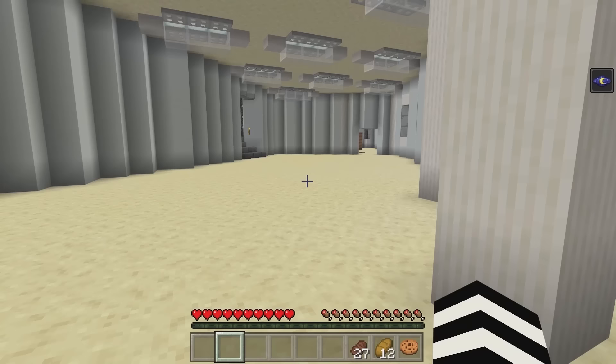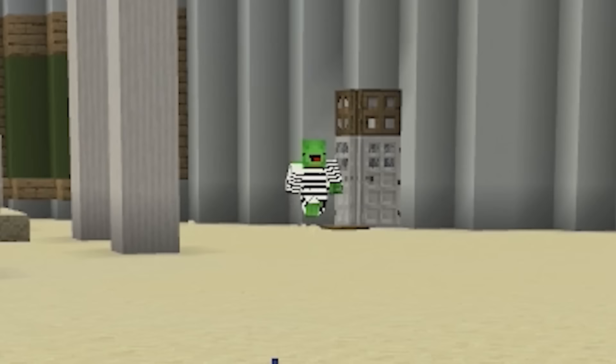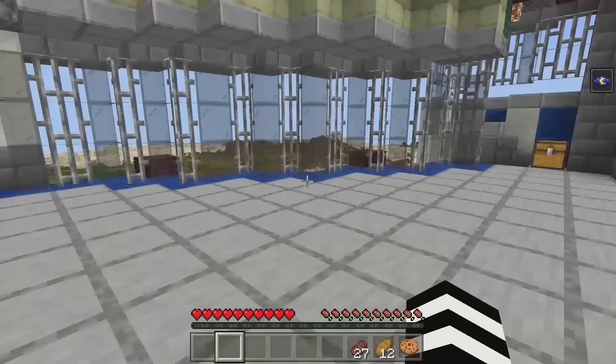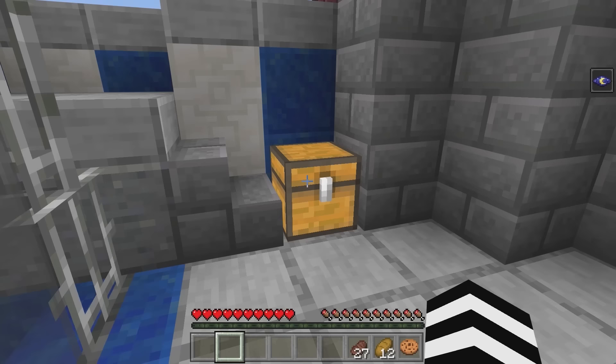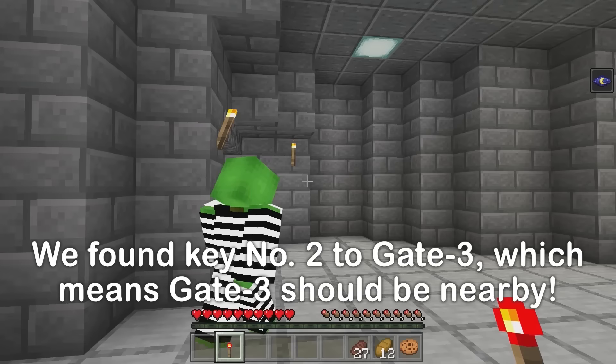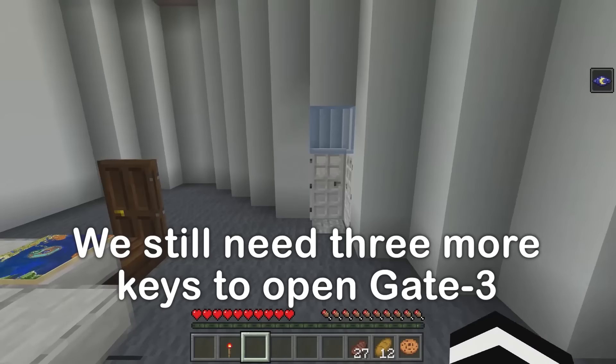I think I see a flight of stairs over there. What's up here? A chest! Gate three, key number two! We found it — gate three must be close! We have the number two key, but we still need one, three, and four! Let's keep climbing up these stairs for now.